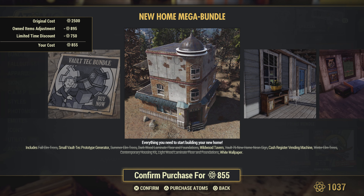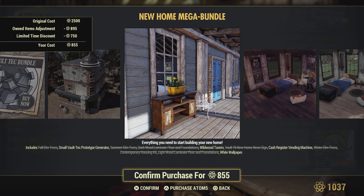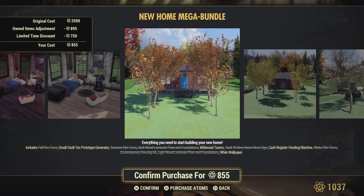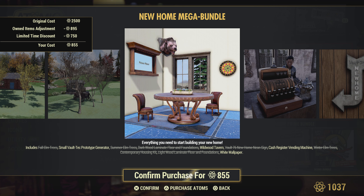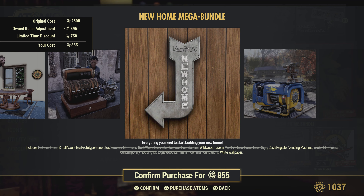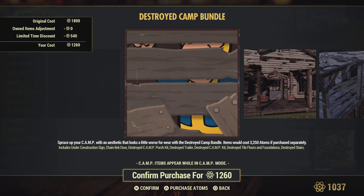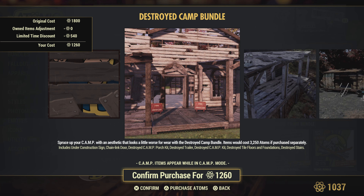We got the New Home Mega Bundle, which has pretty much some of the most stuff that I saw in these bundles — one of the better ones. Like those trees I constantly use around my camps, you get a nice sign, and you get a nice vending machine.